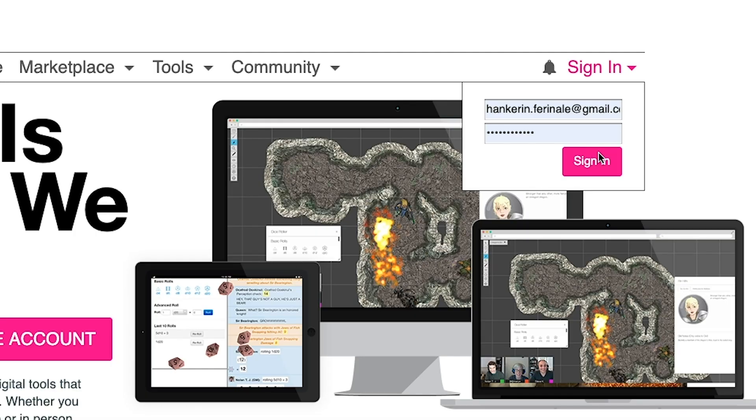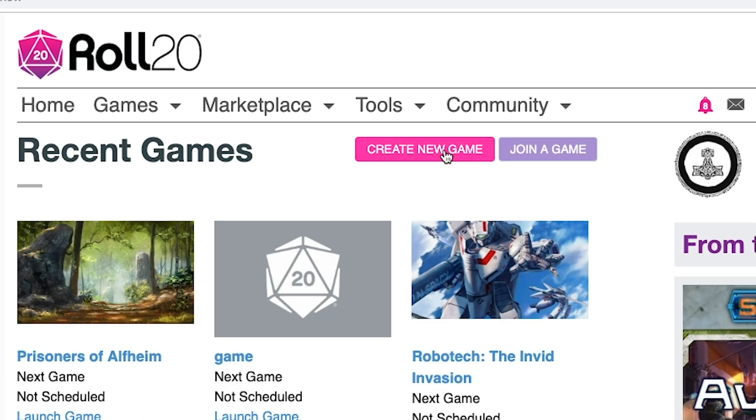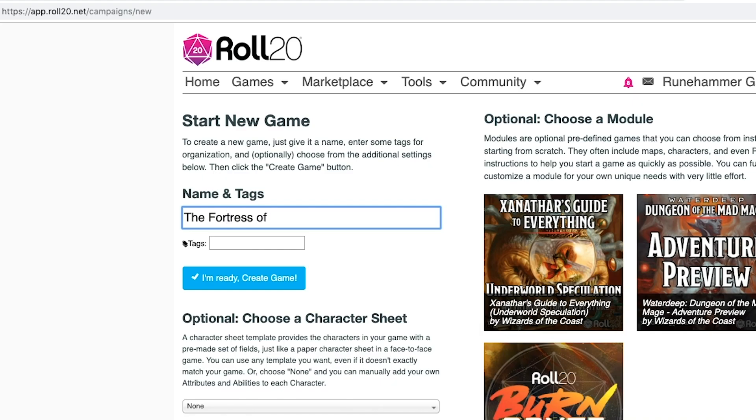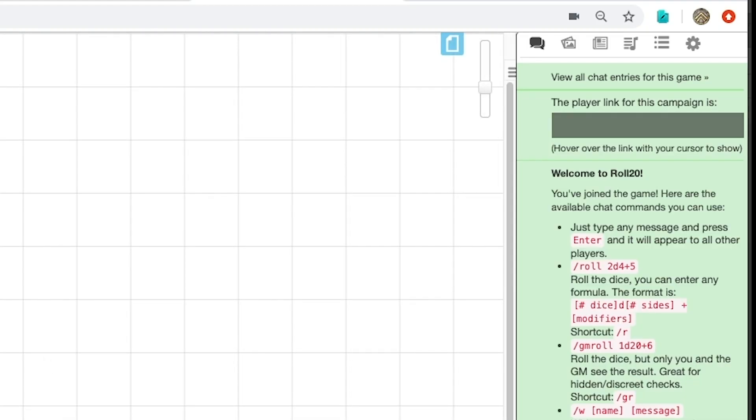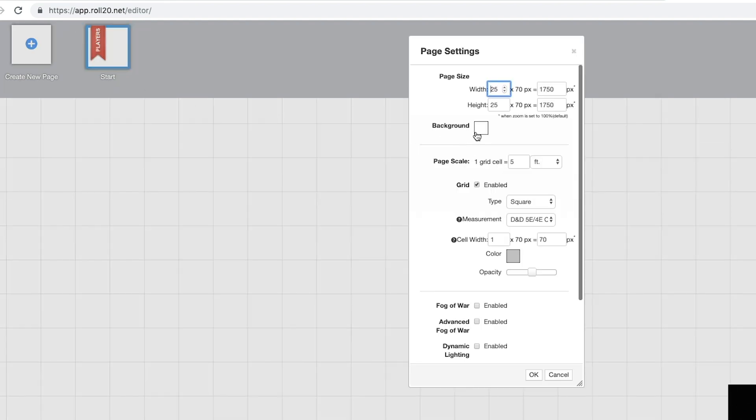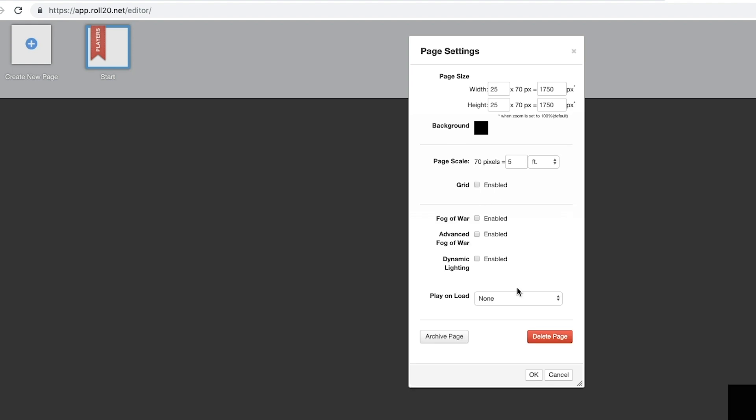You're going to go to Roll20, sign into your account, and 'Create New Game' is up at the top — click that and type in a cool game name. Then there's your game name — just launch it. Don't worry about anything. You're going to come in, see a grid, click this little page button. This lets you control page settings. Go in here: black background, because white background is horrible. Turn off the grid, say okay. There you go — now you just have a blank, black space.